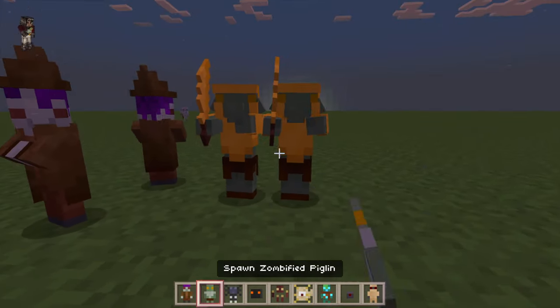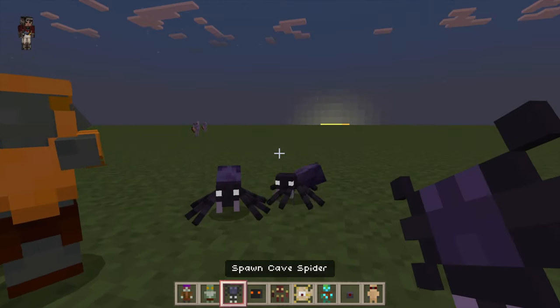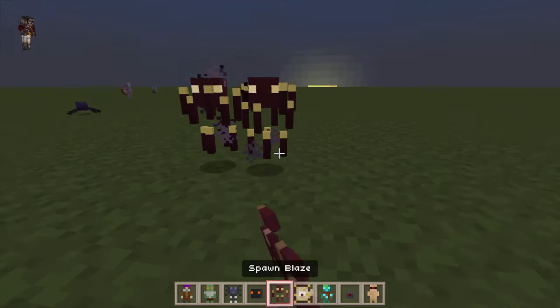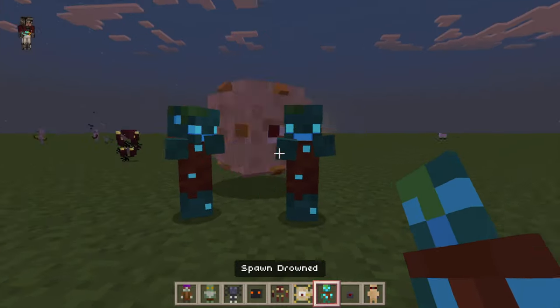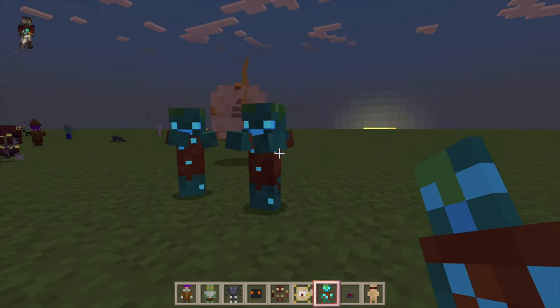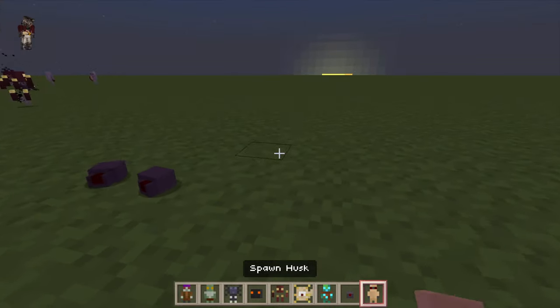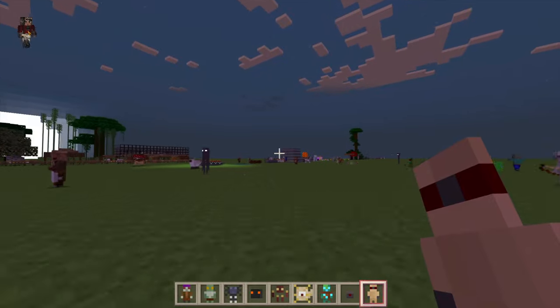Witches. Some of them are so simplified that they don't actually look like what they're supposed to be. The blazes look pretty cool. The drowned are cute - I love their faces, look how big their eyes are! Those are alright. And the husks look pretty good.